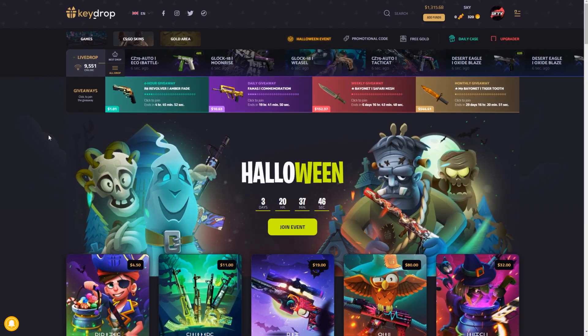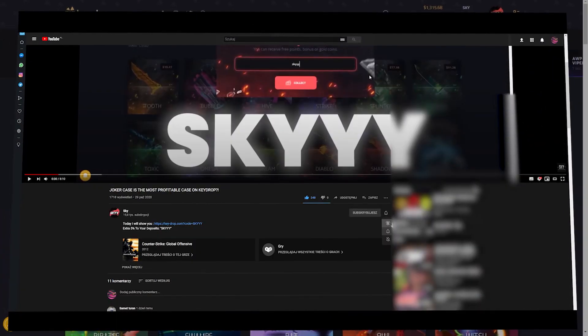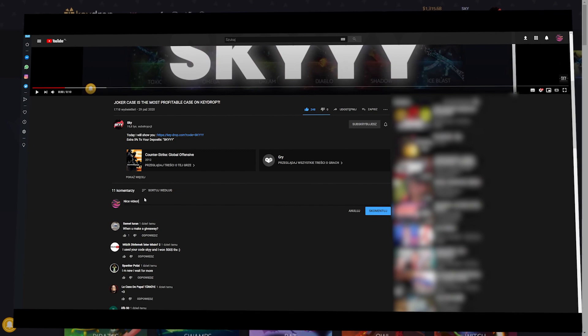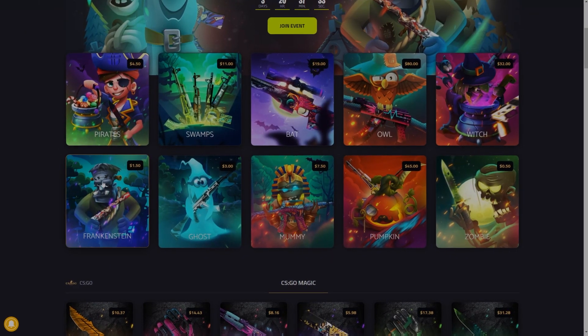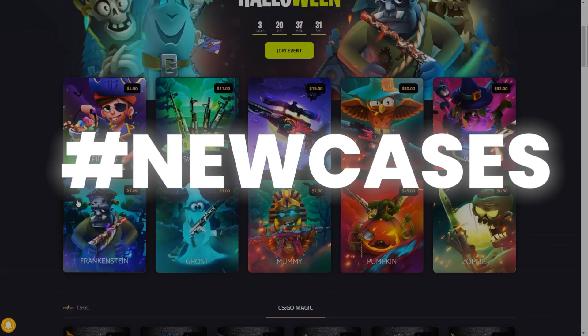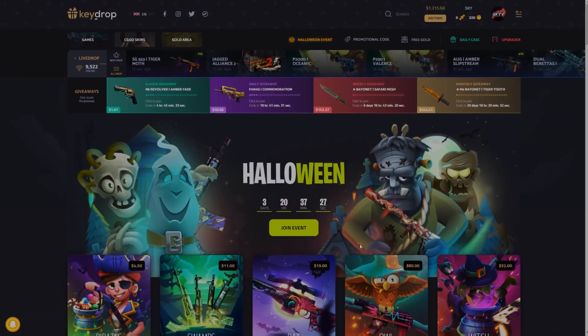If you're new to the channel and you'd like to win this awesome giveaway which you can see on the screen right now, all you have to do is leave a like, comment down in the comment section below, and subscribe with notifications turned on. Also in the comment section, you have to write hashtag let's go, hashtag new cases, because as you can see there are new Halloween cases on this site.